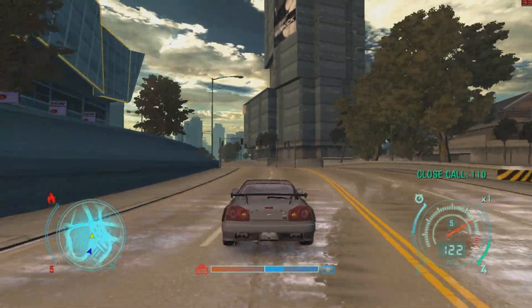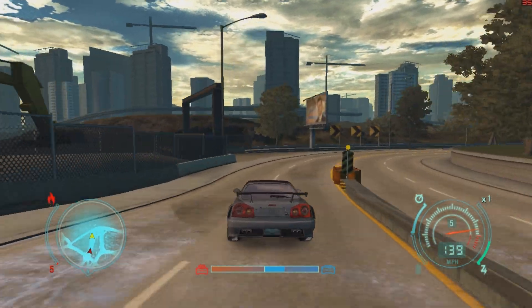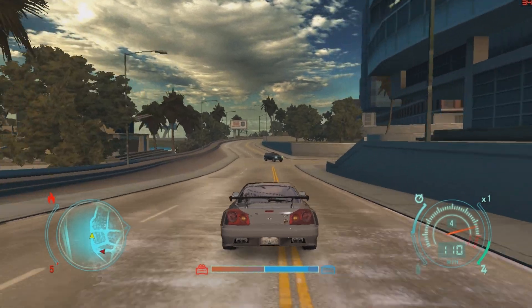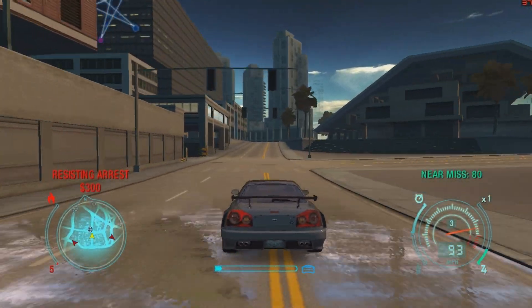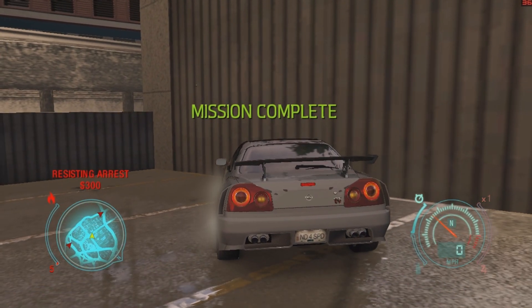Now I need to lose this car. Once I've lost that, it'll be easy to escape. Attention all units on the code 3 chase — suspect was last seen westbound on Malcolm Street.